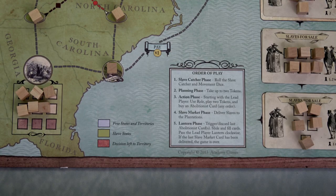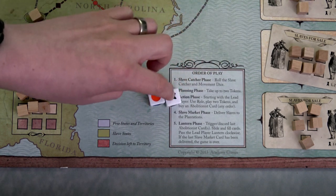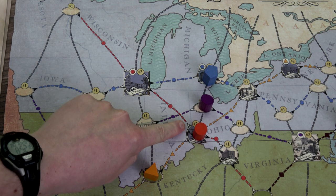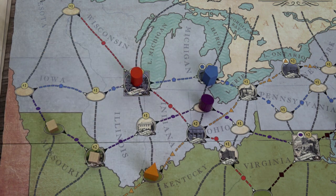On to the slave catcher dice for round two. The orange slave catcher moves one space to the west — great, he's moving away. The white result shows him moving one space all the way up to Chicago. He thinks a slave is up there — they're not. We'll move to the planning phase.